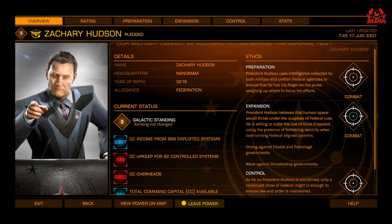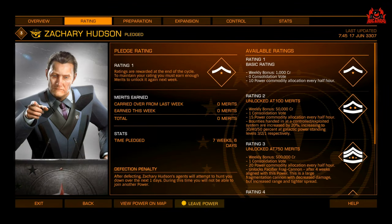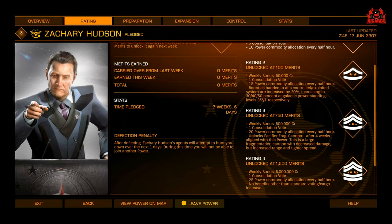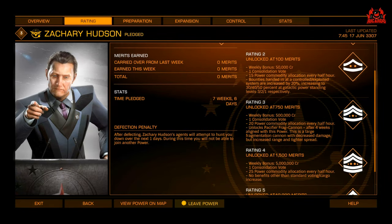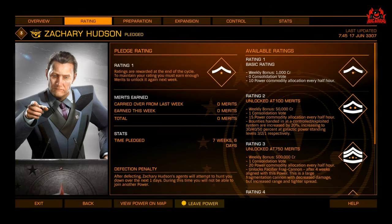Once aligned with Zachary Hudson, you start off at rating one, which gives you a 1,000 credit weekly bonus and a ten power commodity allocation every half an hour. Every half hour you can buy ten items of propaganda, supplies, or other materials — or pay a fee of 100,000 credits to expedite the process. We want to get to rating three, where you get a weekly bonus of 500,000 credits and unlock the Pacifier Fragmentation Cannon.